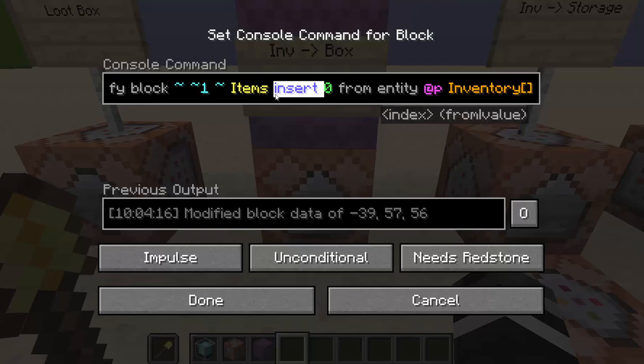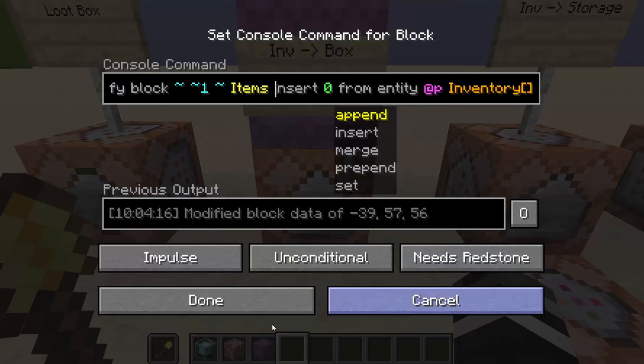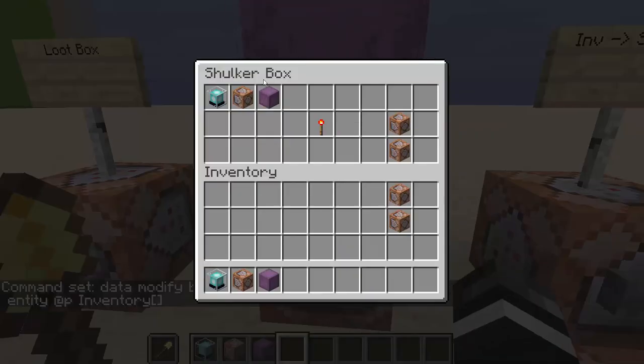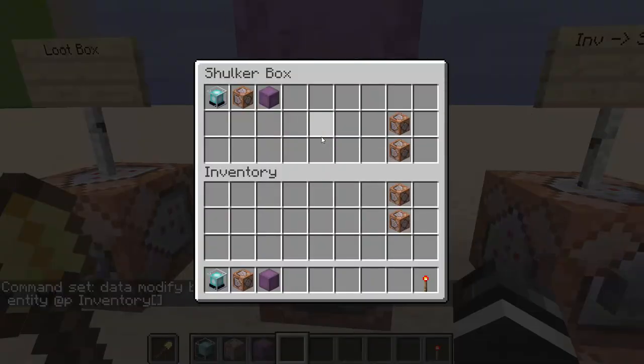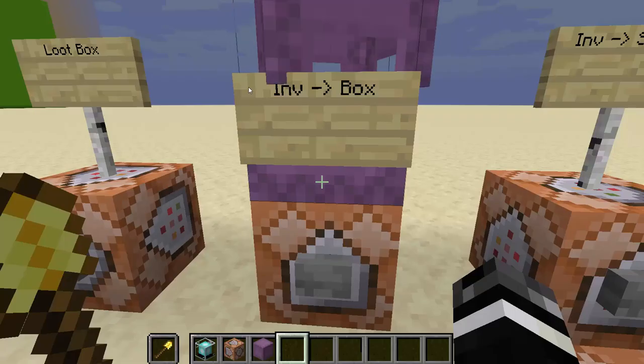There are other ways to do this — you can use sets, mix and match, figure out what gives you the proper data. Anyway, you click it and it gives you all the items. But I don't have the shovel there. That's a problem.